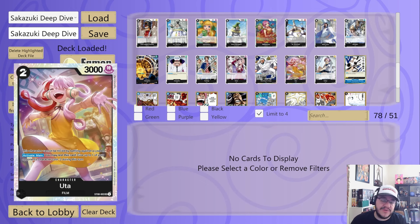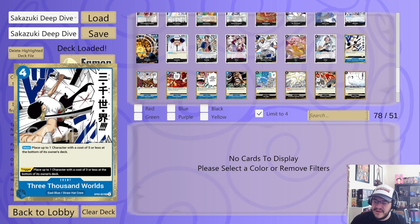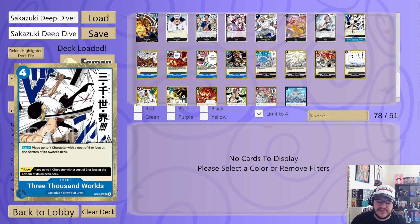Tashigi is a nice 2K with some minus cost effect. Hina — pair this with Rebecca to get that minus four off a four-Don play, then typically you go Rebecca, grab something, play Hina, then play Rob Lucci and you get to pop stuff. Garp is really strong — trash your card, pop a four or less, and rest him. Uta rests to give minus two and cannot be KO'd by leaders. Koby is just another small popping card — rest it, KO a two or less.